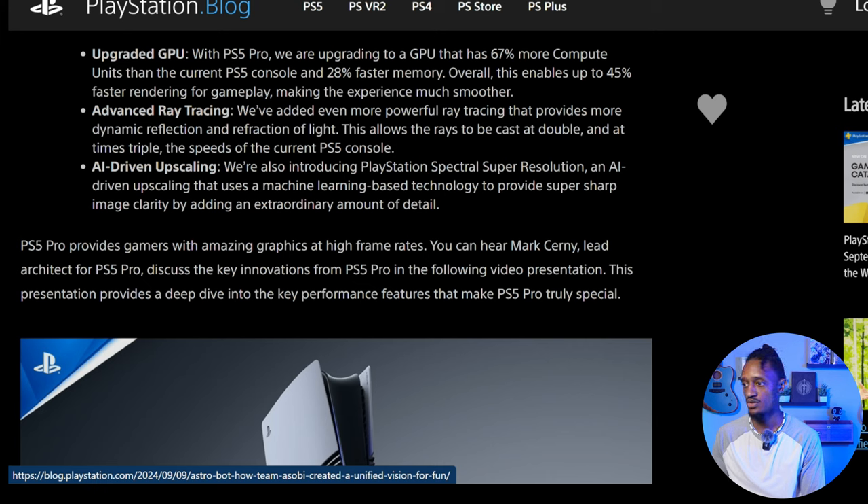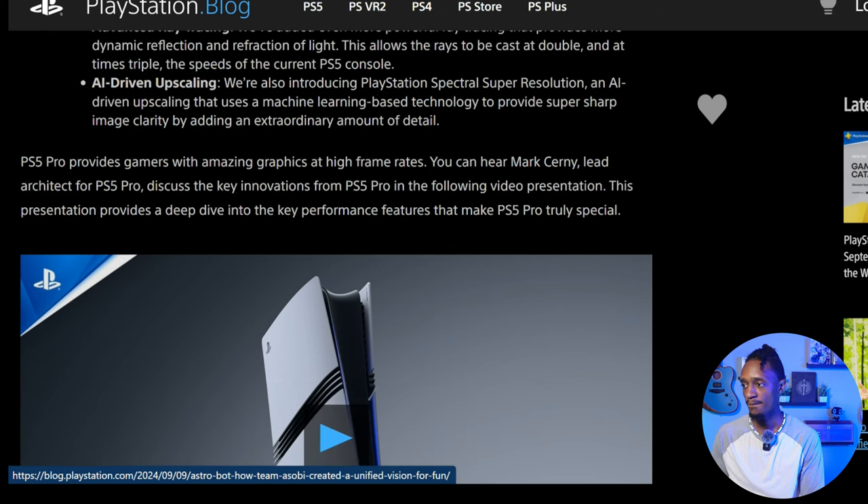They're also introducing PlayStation Spectral Super Resolution, or PSR — an AI-driven upscaling that uses machine learning-based technology to provide super sharp image clarity by adding an extraordinary amount of detail. This is similar to Nvidia's DLSS but for PlayStation. The PS5 Pro provides gamers with amazing graphics and higher frame rates.